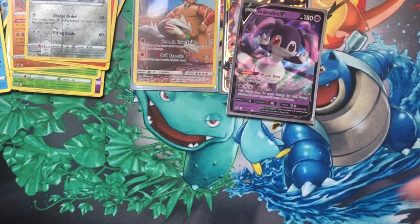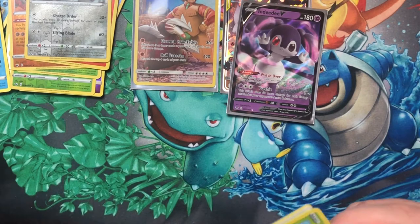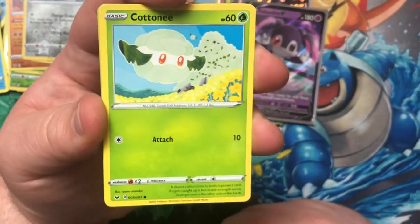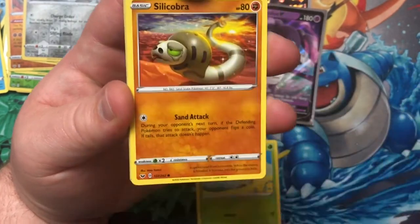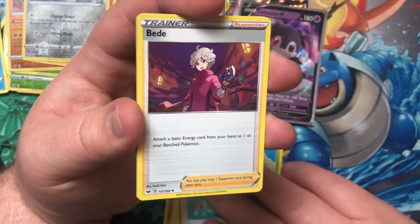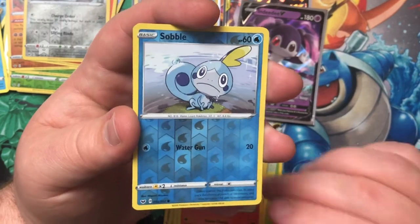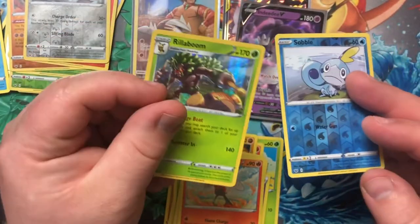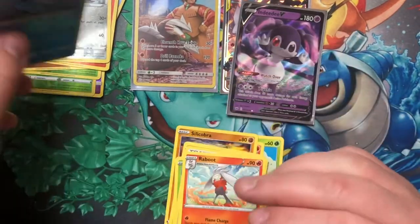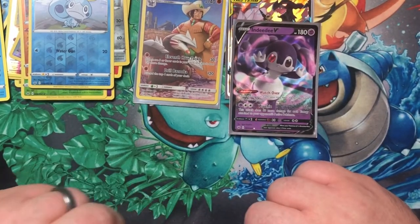Down to the last pack for today — can we get another Holo Rare, or better? We want to see that Rainbow Rare. Cottonee, Scorbunny, Silicobra, Yamper, Gloom, Energy, Ordinary Rod, Raboot, Reverse Holographic Sobble — come on, are we going to see a Rainbow? No — Holographic Rillaboom. We still did pretty good: a Secret Rare, two Ultra Rares, and a couple of Holo Rares — not too bad.